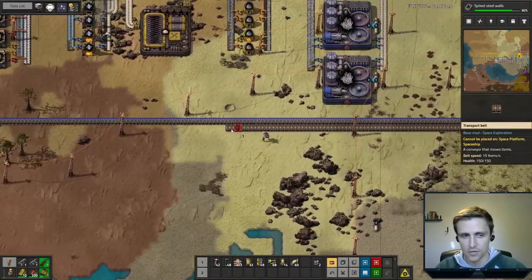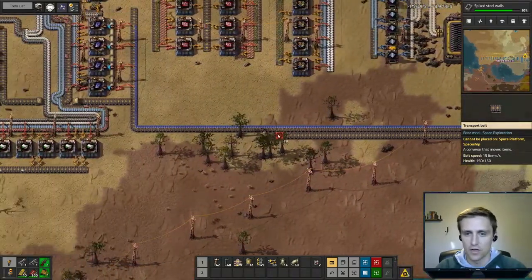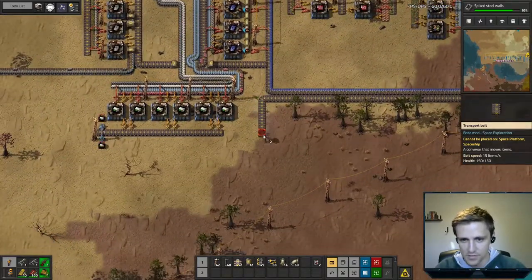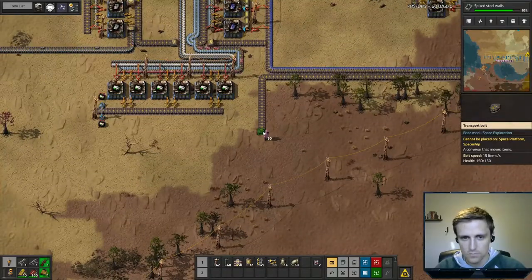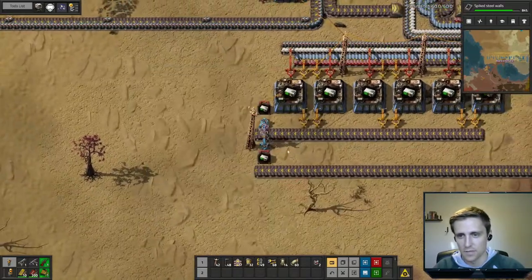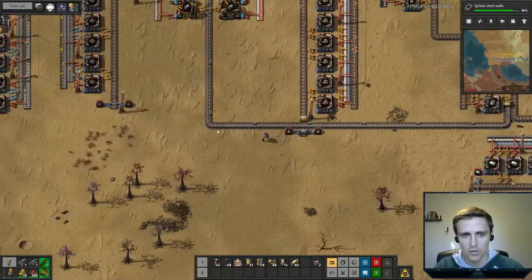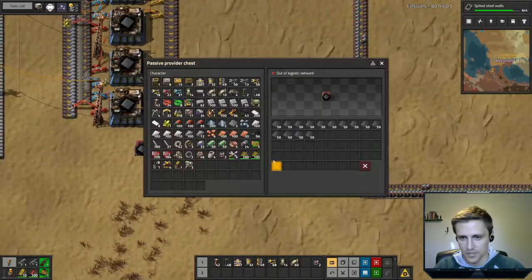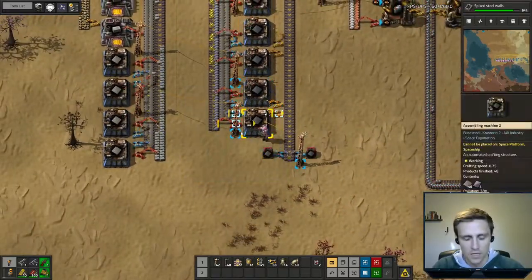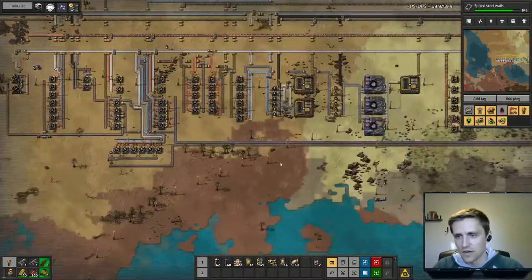That's everything — we've now set up everything we need to make a rocket. It's just going to be a matter of waiting for all the necessary quantities of each item to be produced. I decided to buffer these so we can fill up a couple chests — same for our low densities, and same for our heat shielding, which is needed in a bunch of things now. That's one of the things I did off camera, just kind of buffering these.